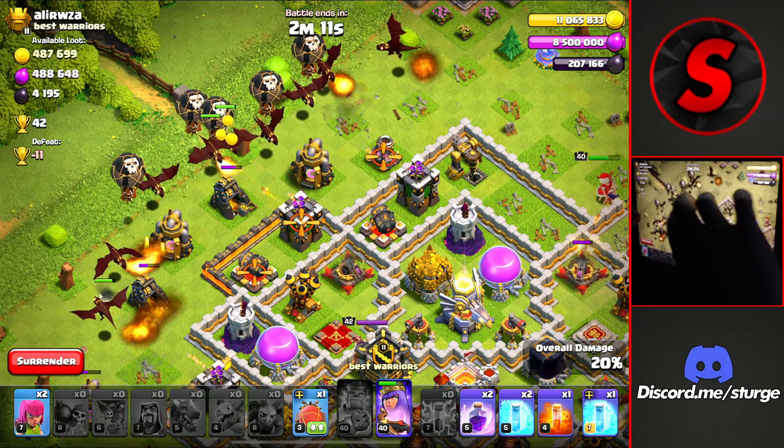Moving on to the second army, which is the Golem Valkyrie Pekka attack strategy. This army can honestly be used for your entire trophy push if you look for TH11s, which tend to be pretty common throughout all the leagues leading up to 5000 trophies. Starting off the attack, you want to create the funnel on both sides where you want to push into the base, which is normally the closest area to the town hall. But for this base it's in the center, so instead I'll be going for the Eagle Artillery since it will destroy the valkyries if you don't take it out as soon as possible.